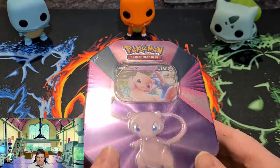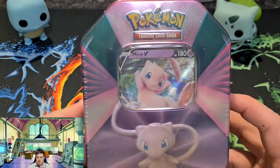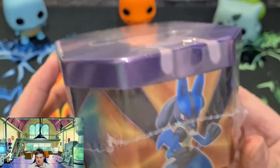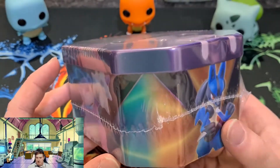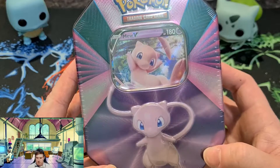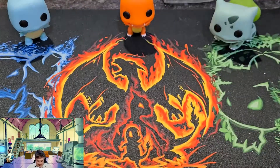There we go - this is the Mew V tin box. There is the Lucario V and the Slowbro tin as well, but let's be honest there's only one I was going to get and that was the new Mew one. So yeah, let's crack in.